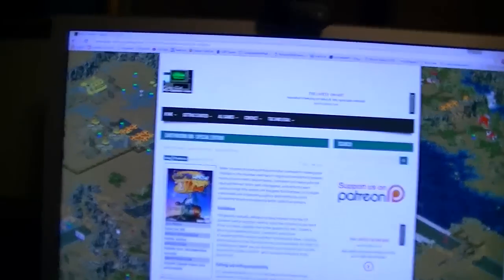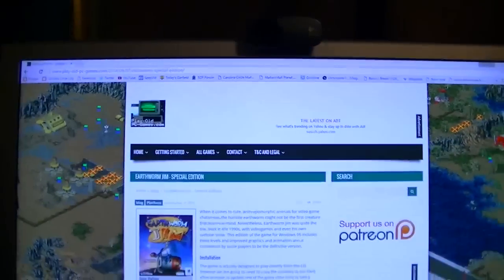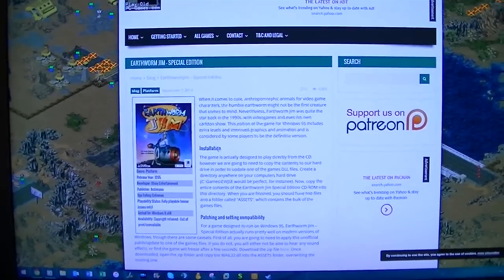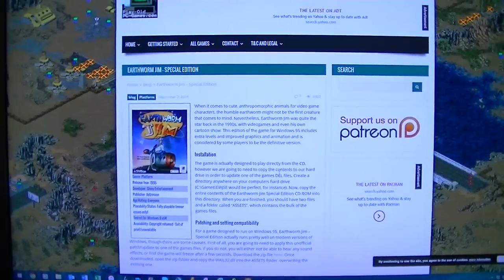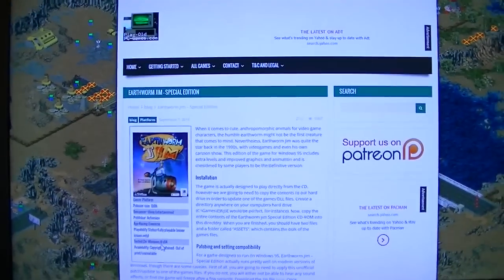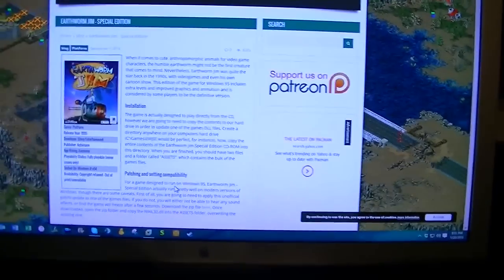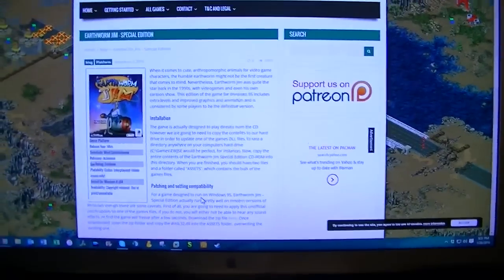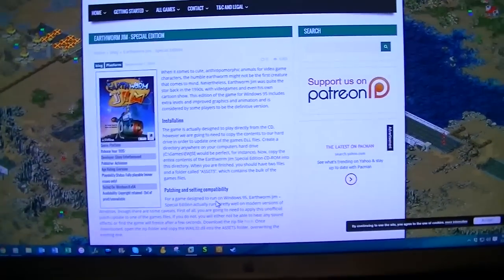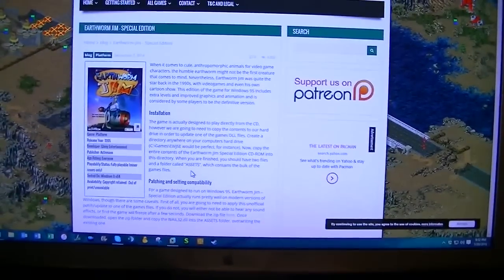But we can go to this website here — playoldpcgames.com. This is an article from September the 7th of 2014. It basically explains how to get Earthworm Jim to play on newer versions of Windows. I have tested this before on Windows 10, and I already know this works. Seeing that this runs on Windows 10, I can imagine that XP, Vista, 7, and 8 should handle this with no trouble at all either.